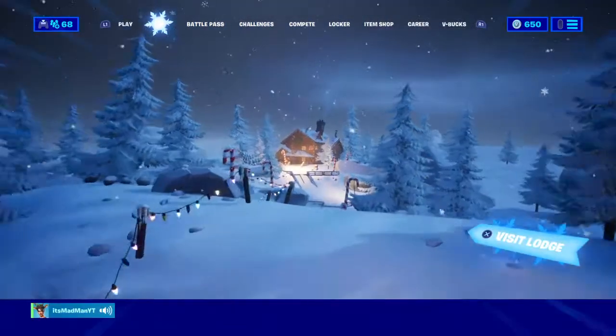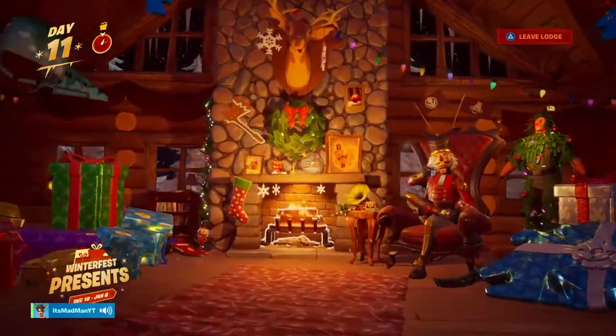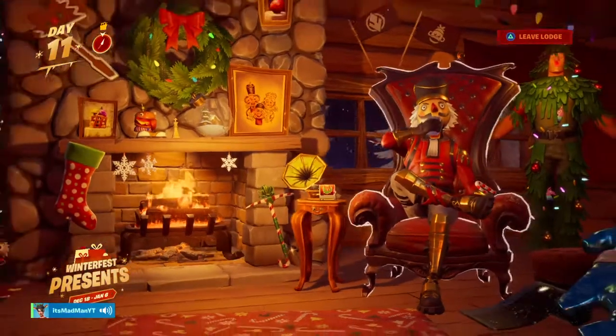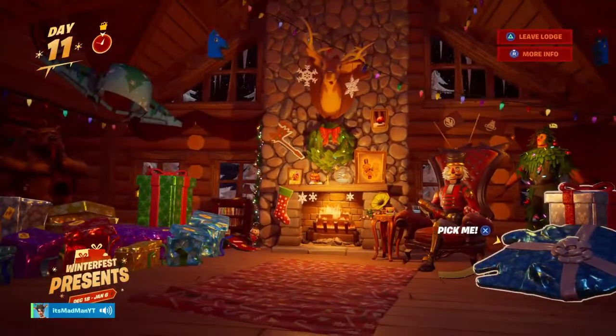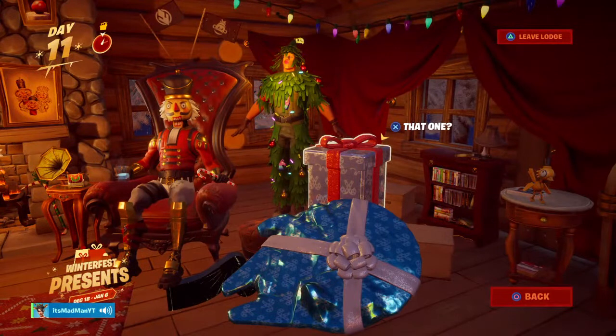Today I'll be showing you how to get the tree skin. What you gotta do is go say hi to Crack Shot — like, hey Crack Shot — and then you go to the Star Wars gifts right here, and then you'll see it.